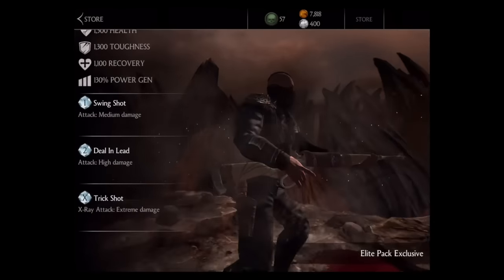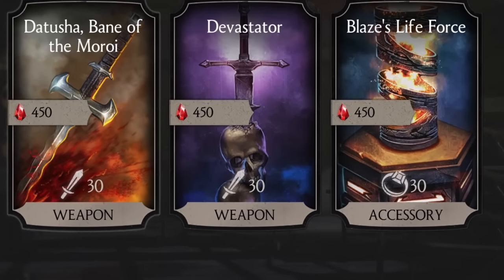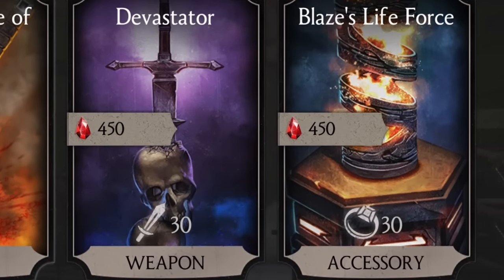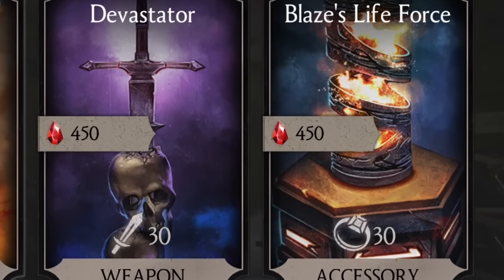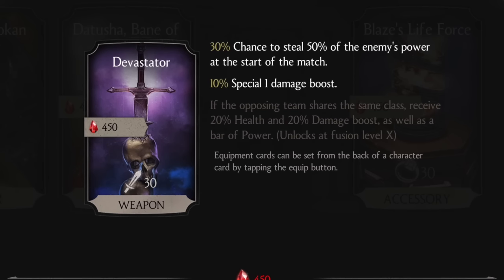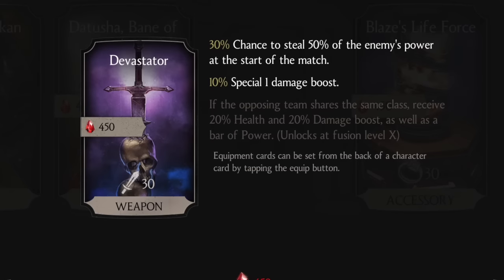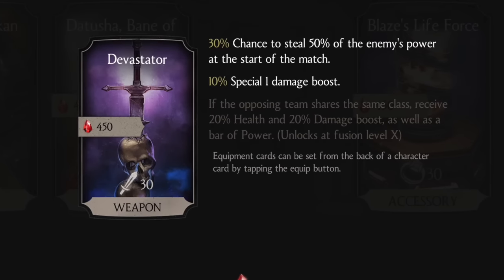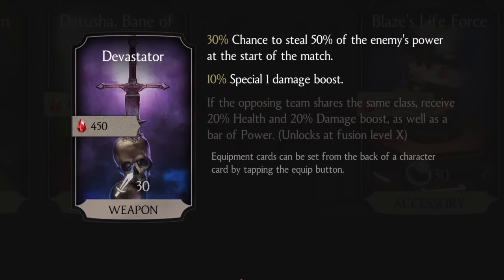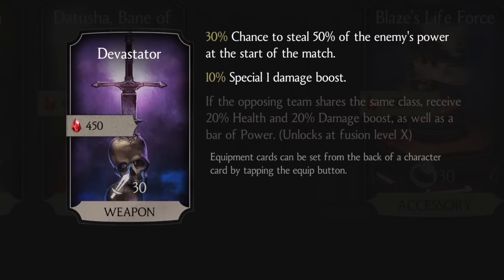Let's look at the two new equipment cards added to the Faction Wars store. First is the Devastator — looks like a Conan the Barbarian-style sword. It has a 30% chance to steal 50% of the enemy's power at the start of the match, which is pretty brutal. If the opposing team shares the same class, they receive a 20% health and 20% damage boost as well as a bar of power, unlocking at full fusion level 10.